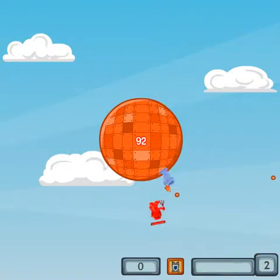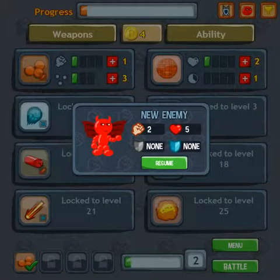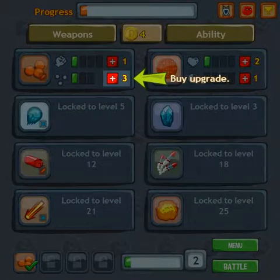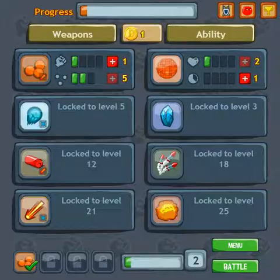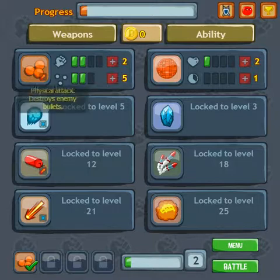We got one leveled up, so we got some coins, which is cool. Hopefully we can hit that guy. There we go. Perfect. So you went awesome. That's pretty good. Now you have points, that's cool. So you can upgrade stuff with your points. We use the money to upgrade that too.